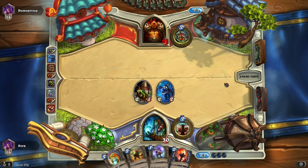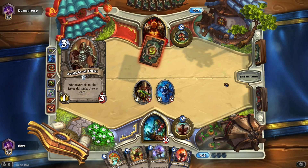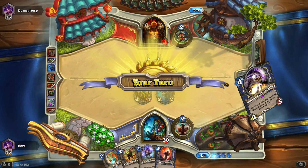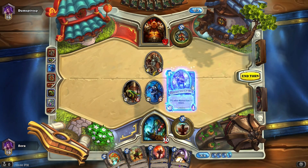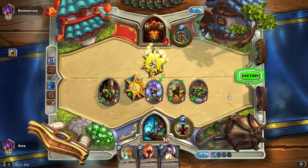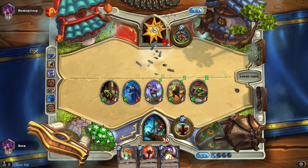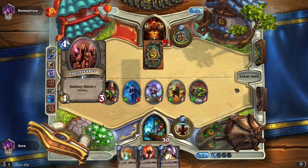Next turn: Flamtongue, Tide Hunter — no, I need to get the Grimscale out. I'll actually play Tide Hunter here, use him to trade, and then do that. We need to protect our weak little Murlocs. I can get Splintspiritwalker out.